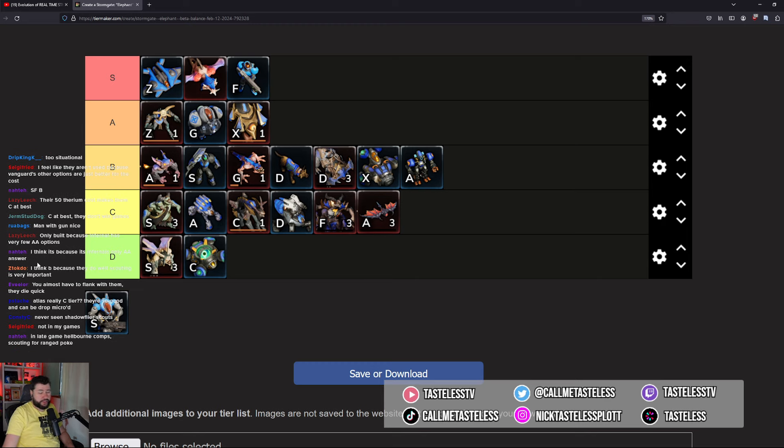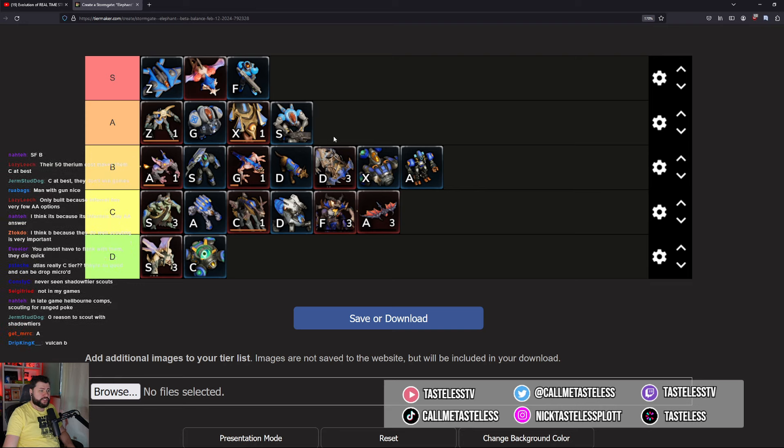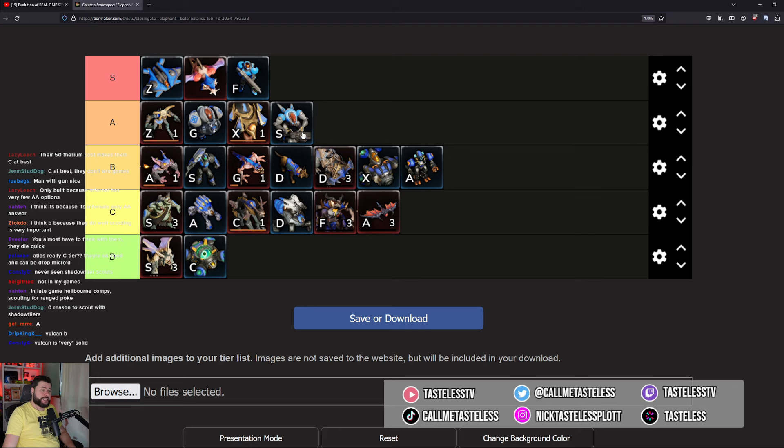The Vulcan I'm putting in A. This thing is great — it can be countered by the Weaver but it's a good unit, useful for tearing down trees, a little more nimble. Especially when you pair it with Medtechs it's kind of crazy.